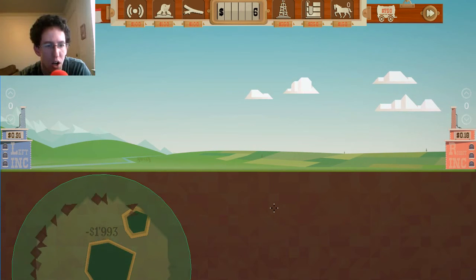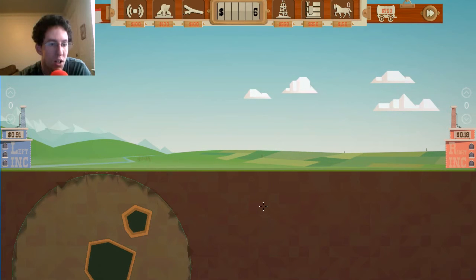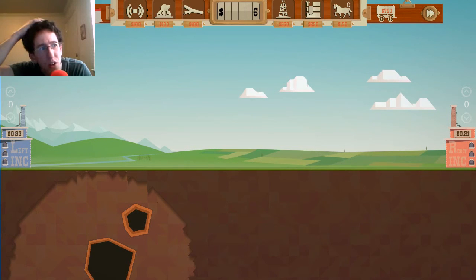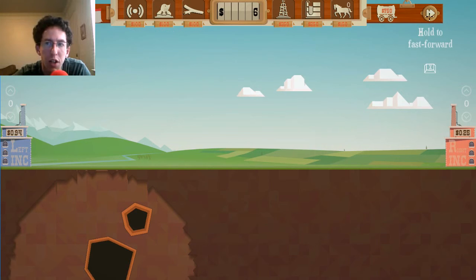Boom! So yeah, it would cost an arm and a leg but this would be really good for finding things. I want to say it was 30,000 to unlock it in the first place, and then you have to pay every time you use it — so really expensive.